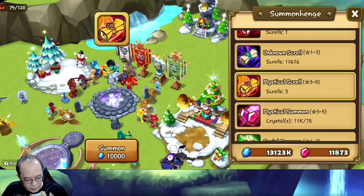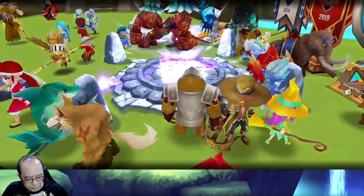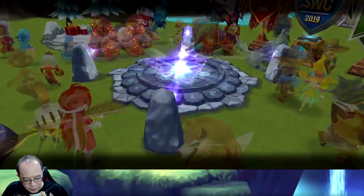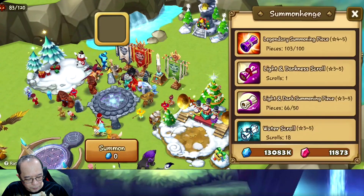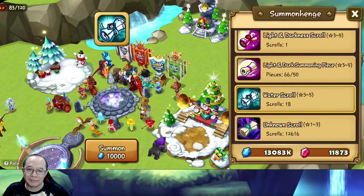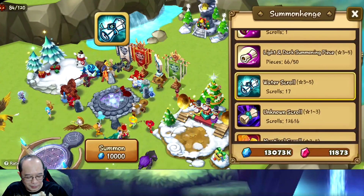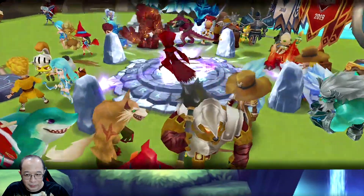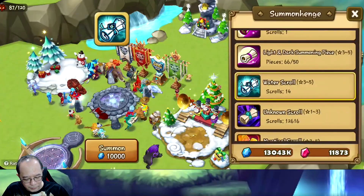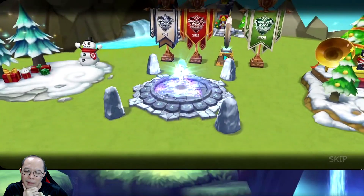That's it for the mystical scrolls. One fire scroll - got nothing of course. Water scroll, hopefully we can get something here. Barbara, Josephine - I mean for elemental scrolls.